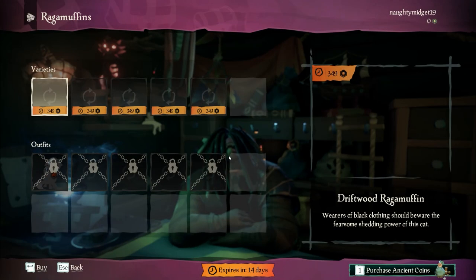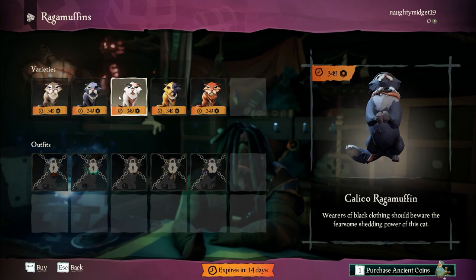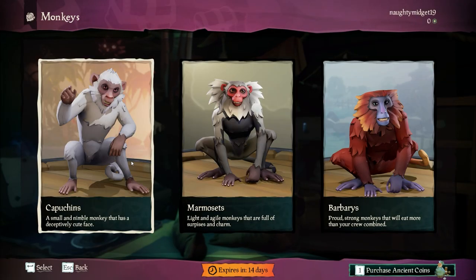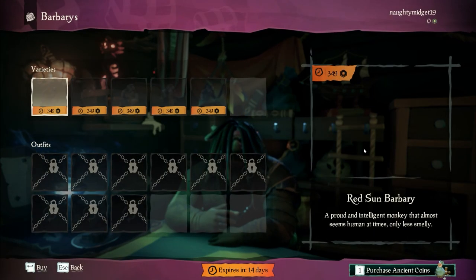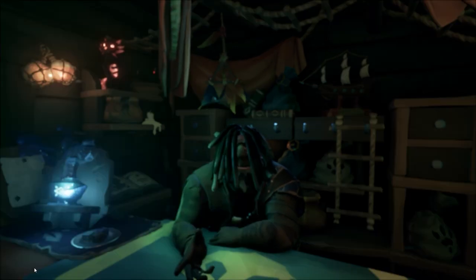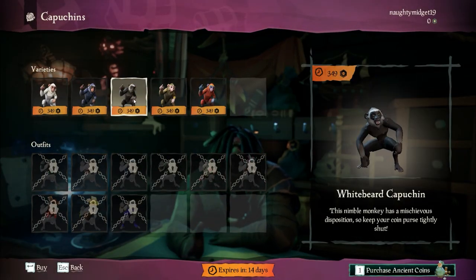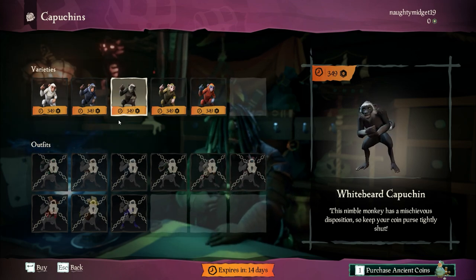Then there are cats — these are like grumpy cats. If I was to get one I'd probably go for a monkey. You've got capuchins, marmosets, and barbaries — basically little hairy people. I like capuchins the best and I'd probably go for this one because I really liked Night at the Museum as a kid — Dexter.